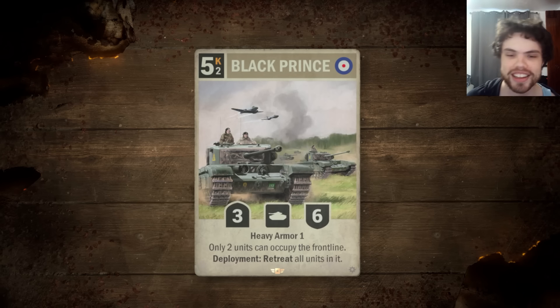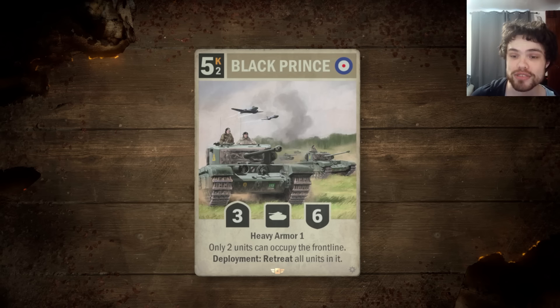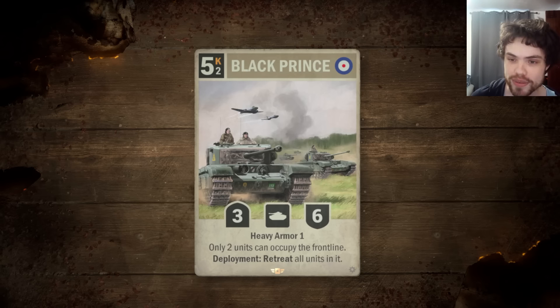Last but not least for today, let's look at a British Elite — Black Prince. 5-cost, 3-6, Heavy Armor 1 tank, 2 operation cost, with a passive effect: only 2 units can occupy the front line. And a deployment effect: retreat all units in the front line. This is an absolutely disgusting card that completely shuts out certain decks, and it can come down on 5? That is nasty. It also doesn't have guard — and having guard would honestly be almost a nerf to this card, because guard means they can target this unit with the 2 front-line slots to try to kill it and remove the effect. But the fact that it doesn't have guard means you can also just hide this behind a guard unit.